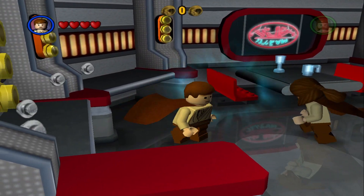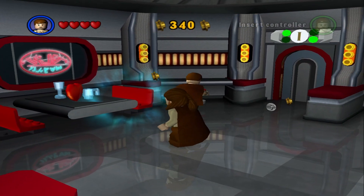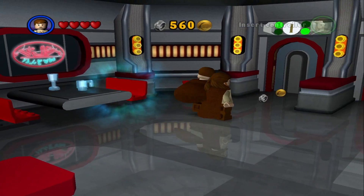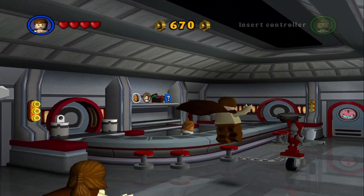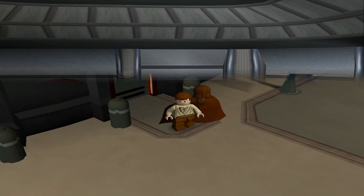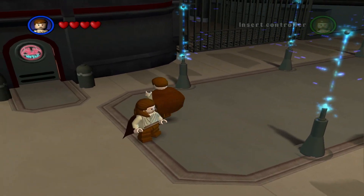This is very nostalgic by the way, because I'm pretty sure the other games don't have this — even like the Complete Saga. We're in the little bar area. I don't know if this is the cantina or not. Go outside — this is where your minikits build stuff.